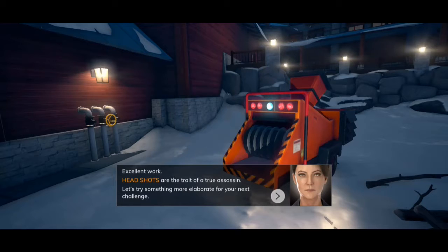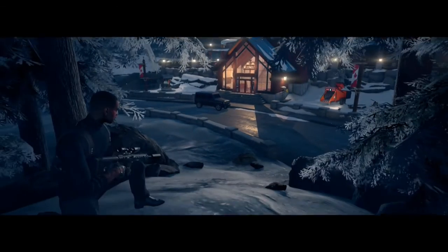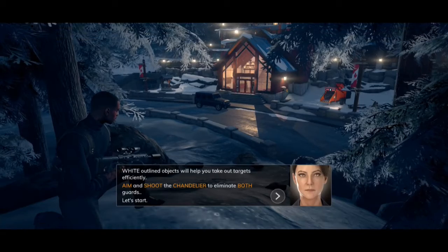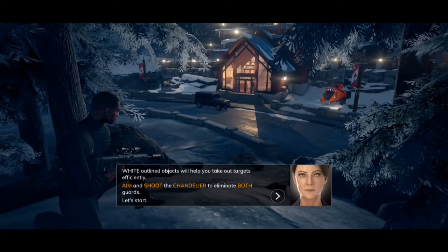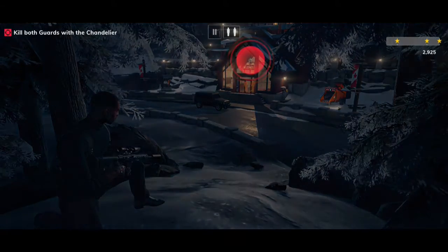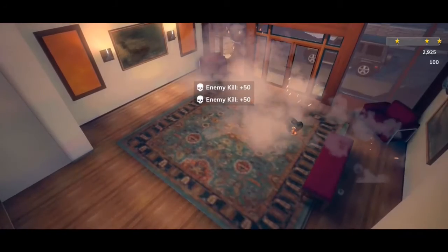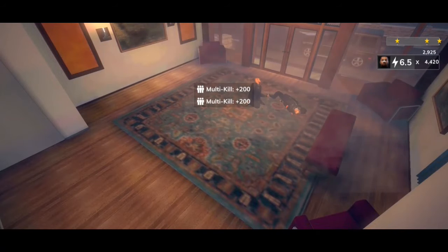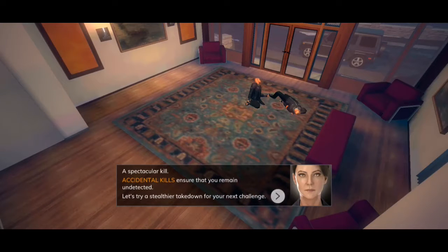Headshots are a trait of a true assassin. The training missions just go over a couple of the basics. Outlined objects will help you take out targets efficiently — aim and shoot the chandelier to eliminate both guards. So it's telling you that you have a chance for a multi-kill, and it takes out both at once. Chaining up situations like this gets you more points, accumulated at the end.